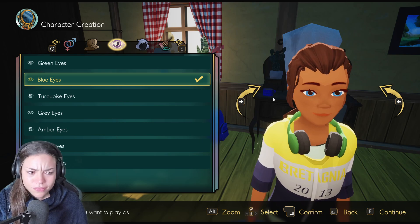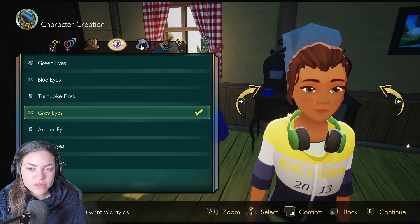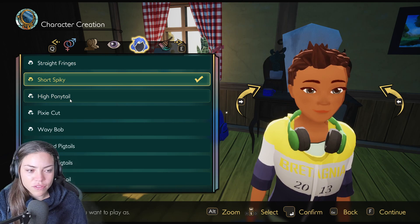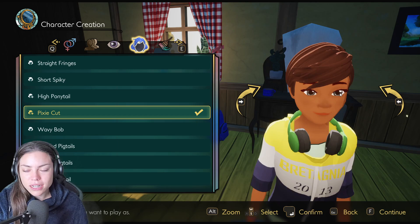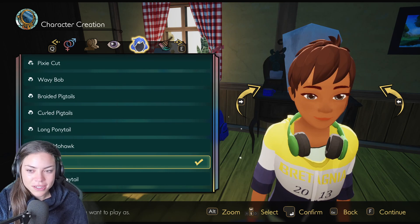The graphics are really, really nice actually. They're not like Red Dead Redemption graphics, but they've got a really lovely feel about them. Green eyes, turquoise eyes, grey eyes — I like the grey eyes. Anyone actually got grey eyes? I'd love to have grey eyes. I'm going grey eyes. Definitely a high ponytail, I think. I had a fringe growing up — it's terrible, I look like I had a bowl on my head. The pixie cut really looks nice. A wavy bob, I don't know what a wavy bob is. Braided looks nice. Long ponytail, short mohawk — cool.